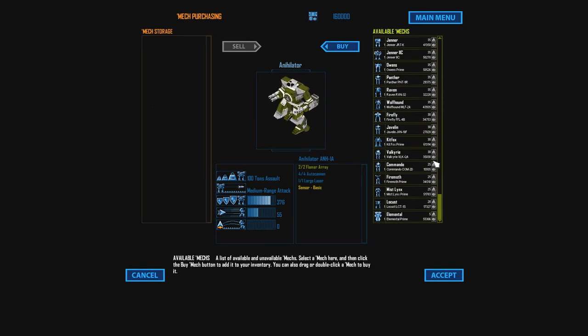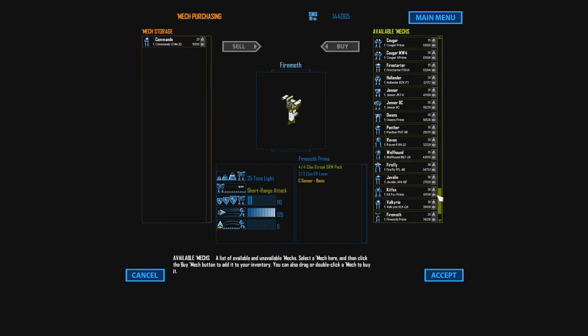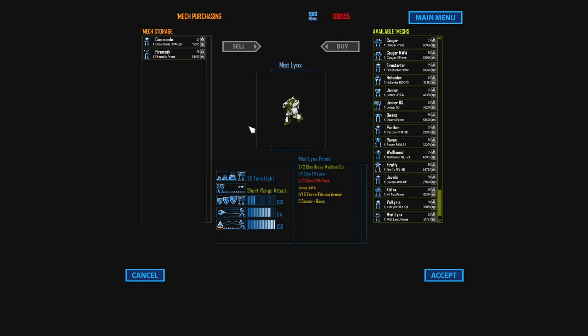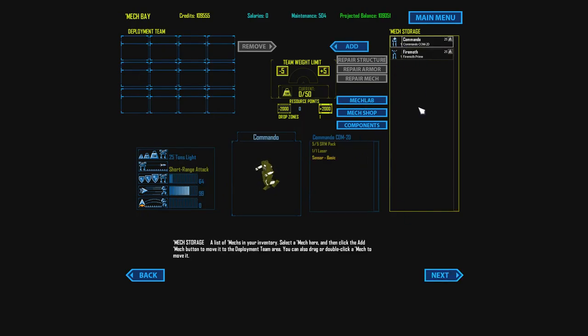At first I was like, yeah, I'll take a Commando - it's 25 tons - and I'll take a Fire Moth. I did take the Fire Moth. Oh, this is from a different perspective though, but this will be cool. There are two variations of this map: one where the city is destroyed and you're attacking from a different angle, and the first one I played you were attacking a fresh city. Really cool.